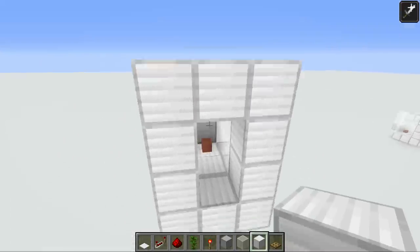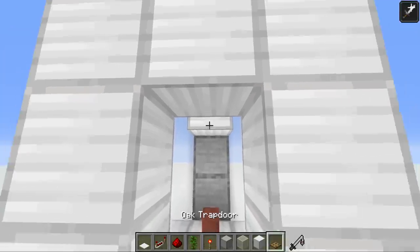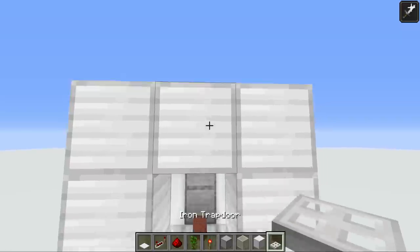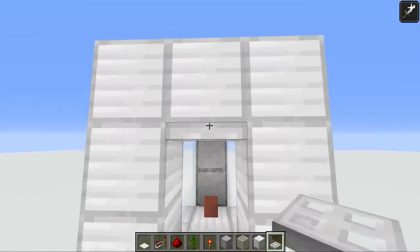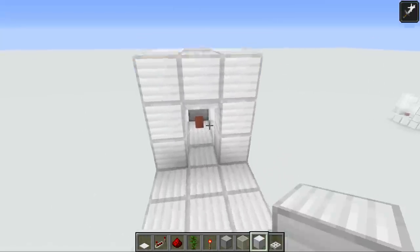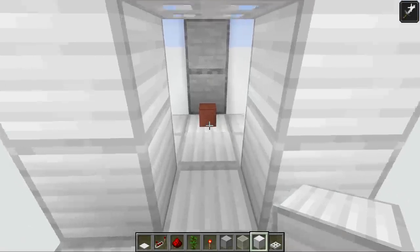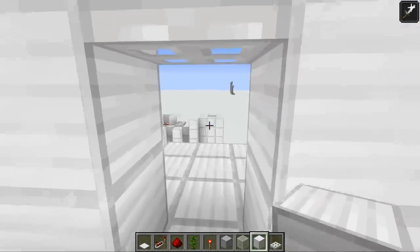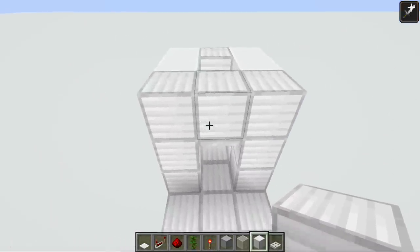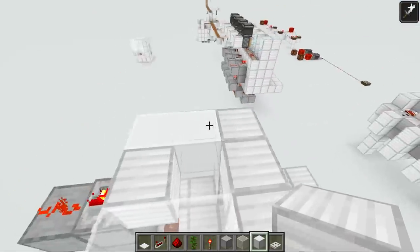Next put a block here and now we have our trading pen. Then grab an iron trapdoor — they look the best and you can't accidentally open them — and place it on the underside of the front-facing block. This is where we as a player come to trade with the villager. With this, the villager placed in position can't get out — they're stuck. That's super important for how workstations work. We need this spot to be completely free for the workstation to come in later.